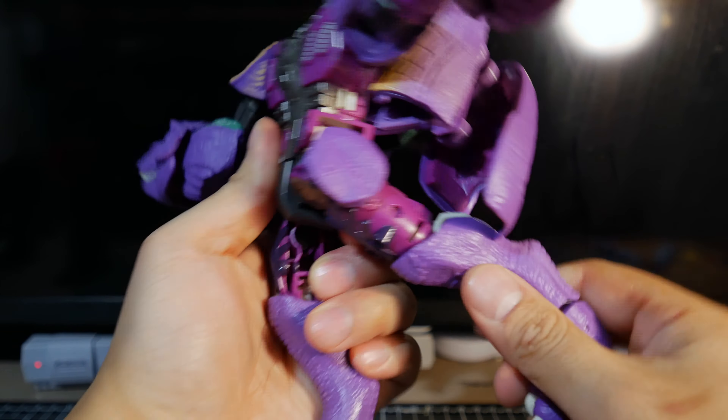His head can go all the way around and can kind of look up. For the arms, the shoulder goes almost horizontal. The kibble is preventing him from going all the way around. The elbow is 90 degrees and can go backwards a little bit as well. You can turn at the biceps.